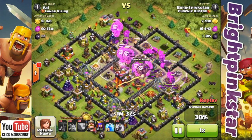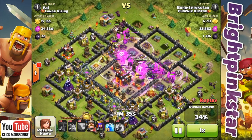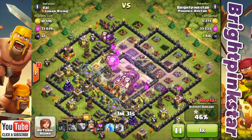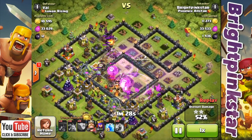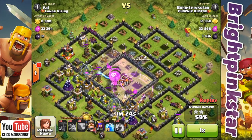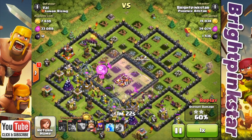I just waited to drop my Rage until they got into the core, then dropped some Rage again over the Town Hall and over the Infernos so that most of the work could be done around that area of the base. You can see the Minions have started going around the sides and they're tidying up some buildings.